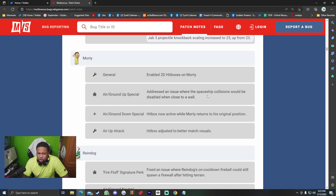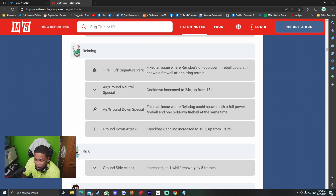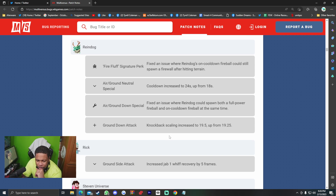Morty — 2D hitboxes enabled. Air/ground up special: addressed an issue where spaceship collisions would be disabled when close to a wall. Air/ground down special: hitbox now active while Morty returns to his original position. Air up attack: hitbox adjusted to better match visuals. Rain Dog — Fire Fluff signature perk: fixed an issue where Rain Dog's on-cooldown fireball could still spawn a firewall after hitting terrain. Air/ground neutral special cooldown increased to 24 seconds (up from 18). Air/ground down special: fixed an issue where Rain Dog could spawn both the full power fireball and on-cooldown fireball at the same time. Ground down attack knockback scaling increased to 19.5 (up from 19.25).